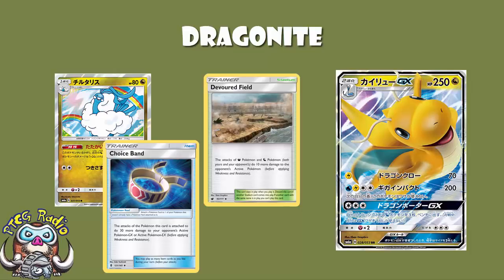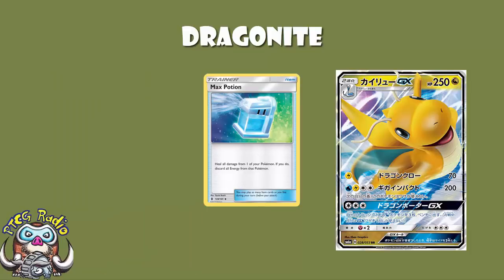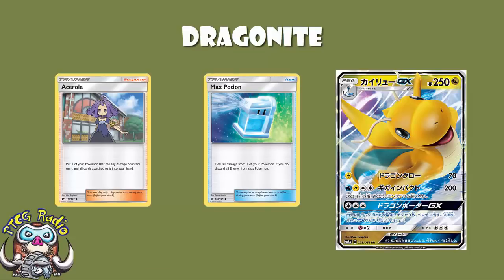No one-hit KOs, but it does mean you're two-hit KOing basically everything. And of course, you've got 250 HP — you're attacking for a single energy. This is where we start thinking about Max Potion. You can use Ace Roller here as well, but you do need to consider the fact that you are a Stage 2, so you've been put into play by either Rare Candy or one of the other methods. You can use Max Potion here — you're two-hit KOing, it's very unlikely you're going to get one-hit KO'd, and the whole time you can make sure you're healing so your opponent's just not KOing you.